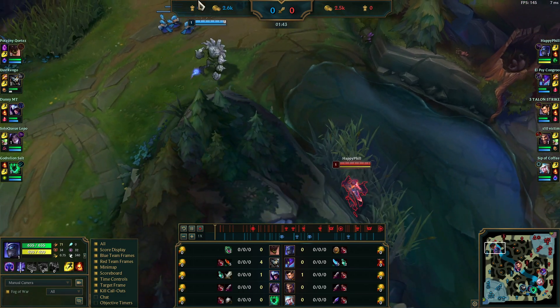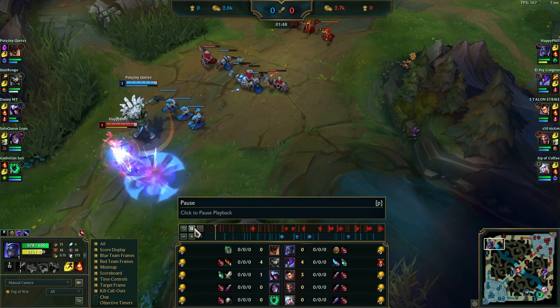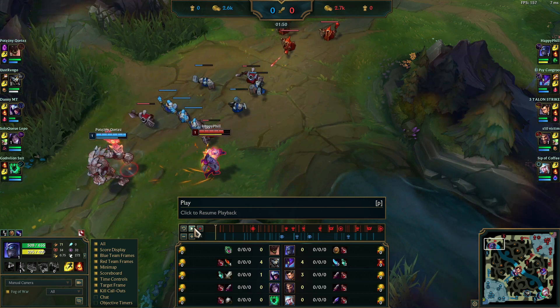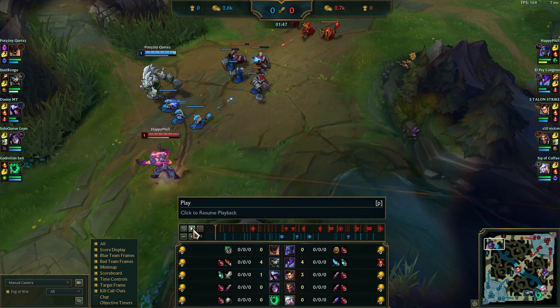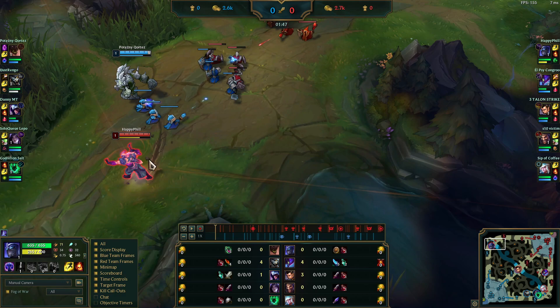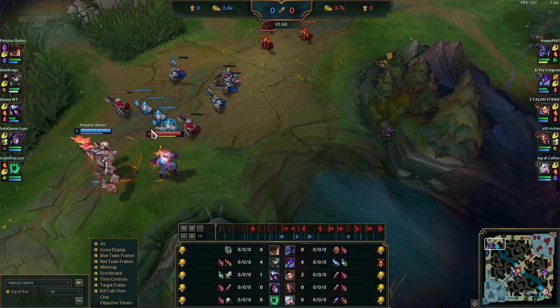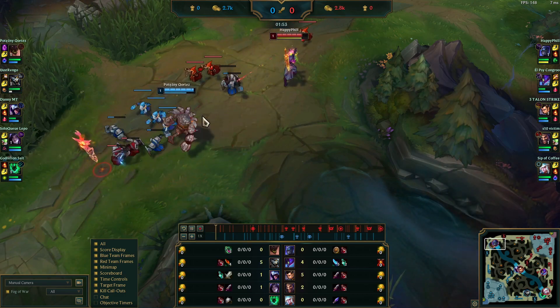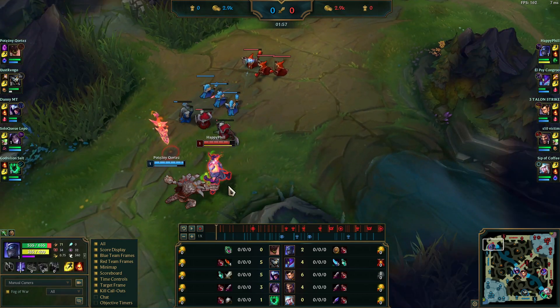Alright, now you see him, so you walk to lane. The first thing you want to do in all melee matchups is just walk up and place the blade, and don't trade more. It's like in the middle, so it's absolutely perfect. Since he has a slow and everything, I think it would have been fine to just press Q a little bit earlier, place it here, and then walk back — don't let him get this much poke back onto you. But it's still fine, you got the right logic.